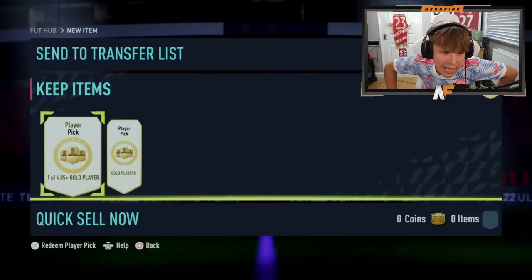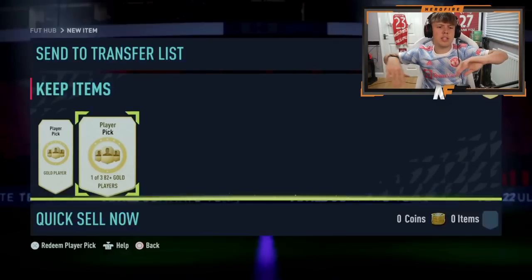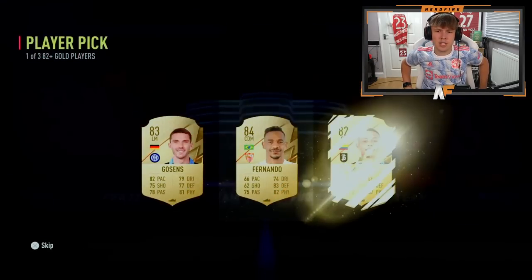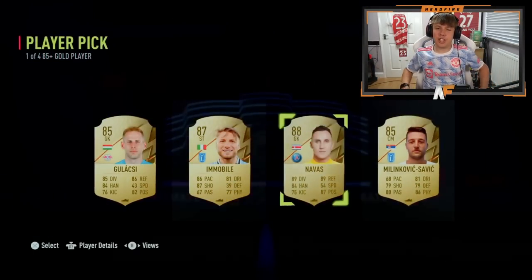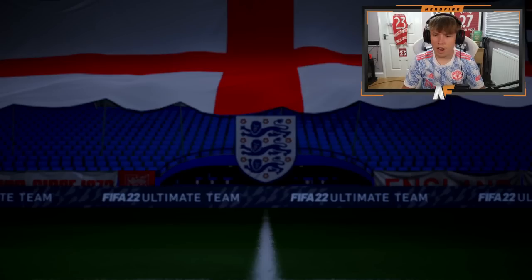Shout out to Goomy — he's got his 85-plus gold player pick and also an 82-plus gold player pick. He opens one first: 84-plus Fernando, not too bad. Then the 85-plus, one of four — can we see our first Shapeshifter of the day? No, but we get a cheeky Keylor Navas. Not the best but not the worst.